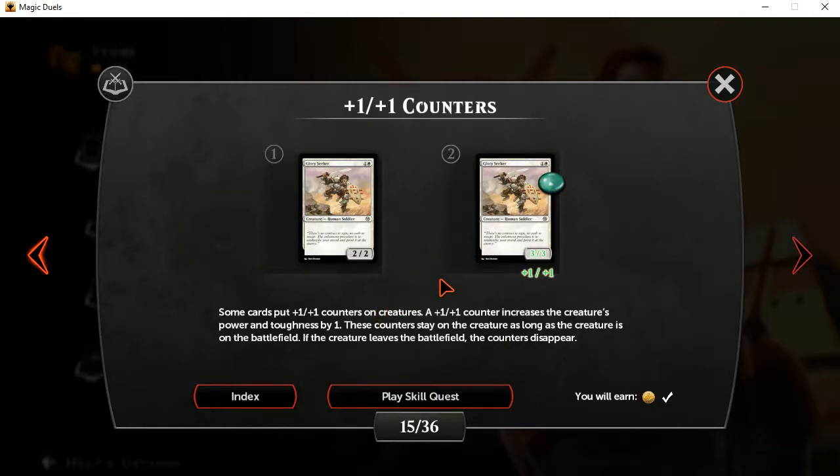An additional part: they cancel each other out. If something applies a minus one, minus one counter to a creature, and it has a plus one, plus one counter or more already on it, it cancels that down by one unit, and vice versa — they will just negate each other. But this lesson is just about the plus one, plus one counters. There are other kinds of counters both in Magic Duels and in Magic the Gathering as well, and they can have all sorts of purposes, not just powering up and powering down creatures. Counters are usually permanently attached, but there are various ways of negating them other than just canceling out.